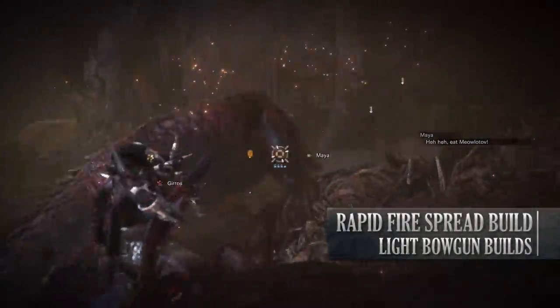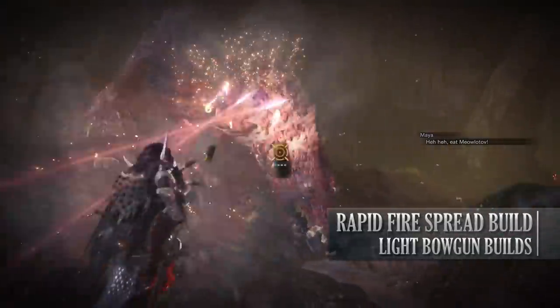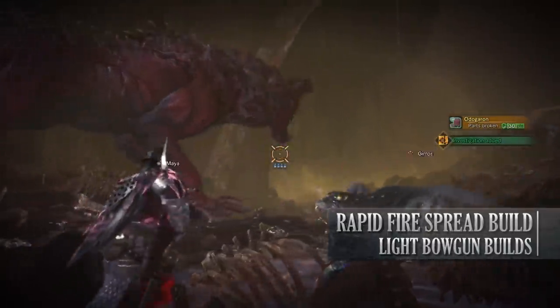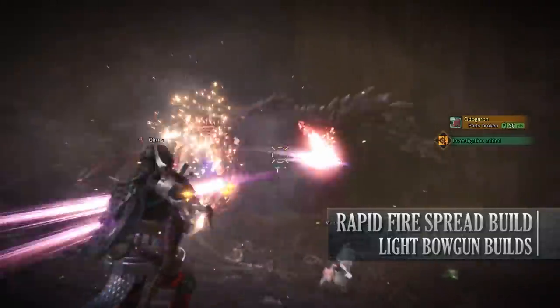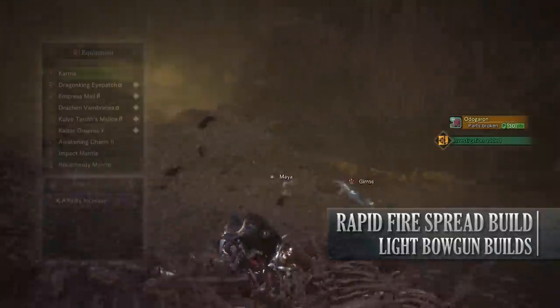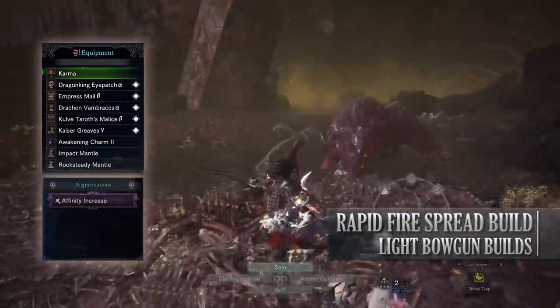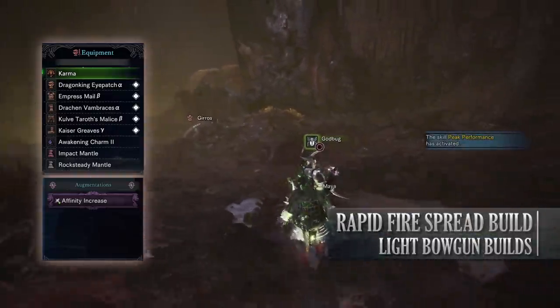This build focuses on weapons that can use rapid fire spread shot. For the purpose of this video I'll be using Karma — not necessarily because it's the best rapid fire spread shot weapon, but more so it's my personal favourite. I like the way it looks and I'm just fond of the weapon itself. Again this is a damage focused build. For this you'll need the Dragonking Eyepatch Alpha, Empress Mail Beta, Drakon Vambraces Alpha, the Kulve Taroth Malus Beta and the Kaiser Greaves Gamma.